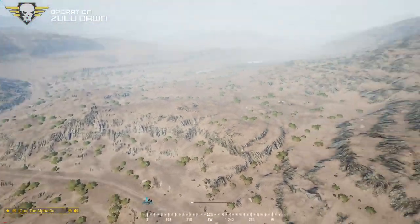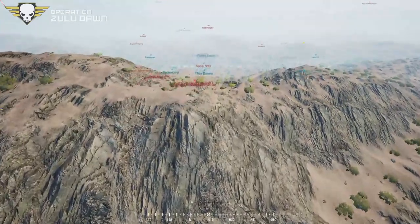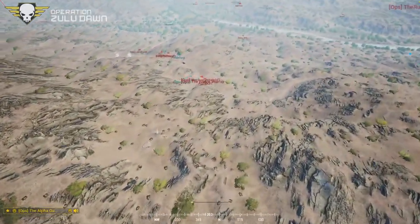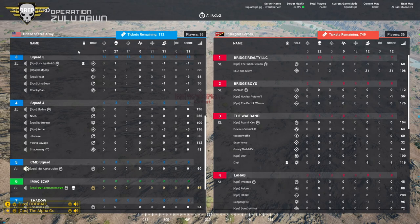Alright guys, got a lull — give me a head count. Squad one: full strength. Copy. Squad two — we're looking at kill count while they do the head count. For the U.S. side we have 17 kills. For the insurgents side we have 5 kills.